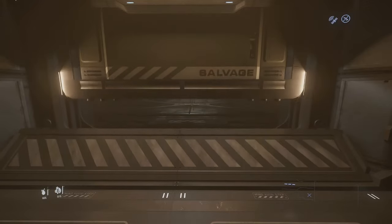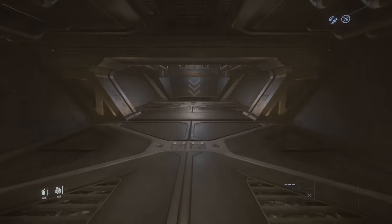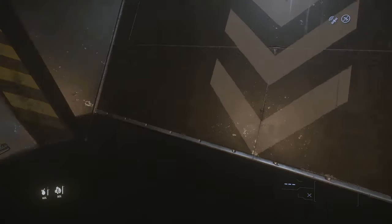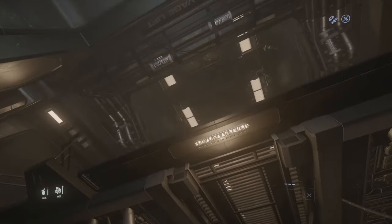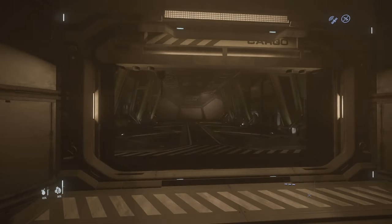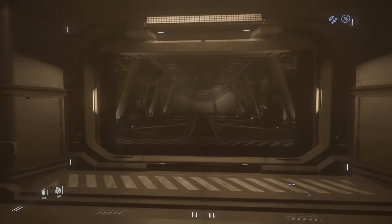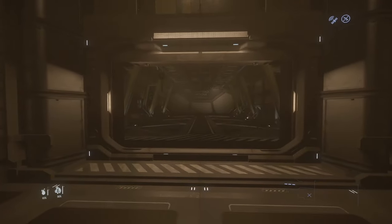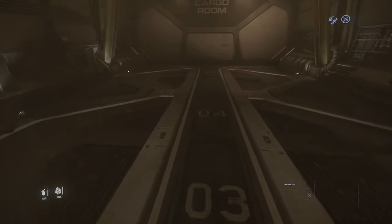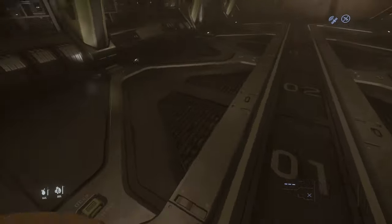Now we switch to the salvage hold where you are supposed to store the salvage, but nobody uses this place somehow because there is no grid. And you can reach this place through the lift also — it's a bit glitchy so far. And lastly you have the cargo area where you are supposed to store anything and not necessarily the salvage, but again there is no grid there so not very useful at the moment. We hope CIG does something about all these unused rooms of the Reclaimer in the future.